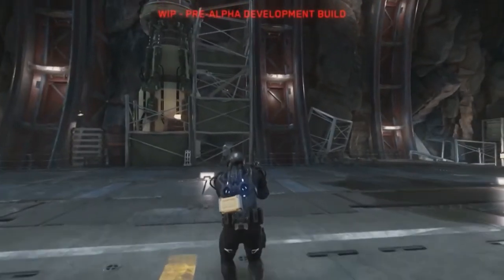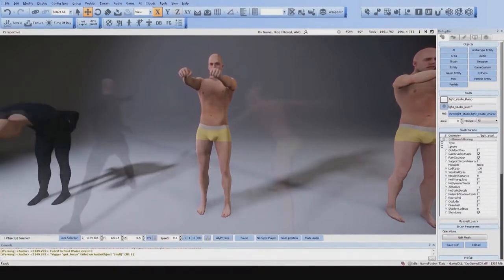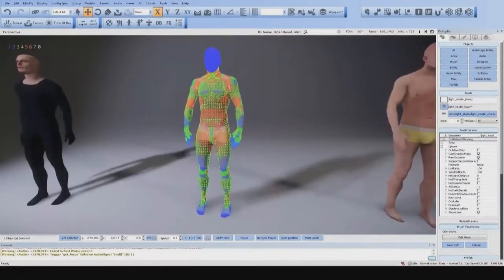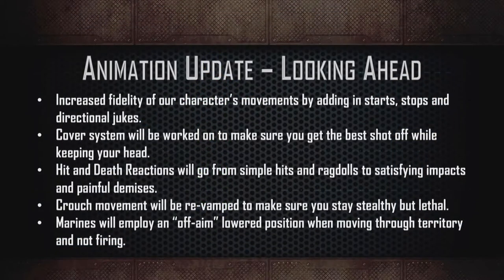They also show off the fidelity of their animations and muscle system. Looking ahead, there are a lot of animation updates coming, such as starts, stops, directional jukes, a cover system, ragdoll, and crouch movements. Marines will also employ an off-aim lowered position when moving through territory and not firing.